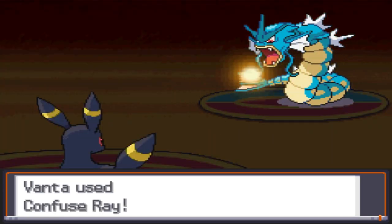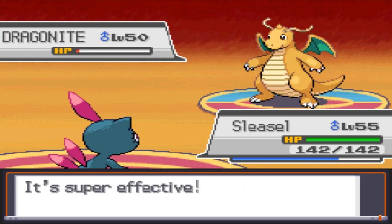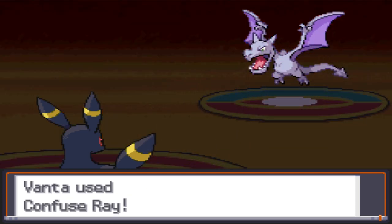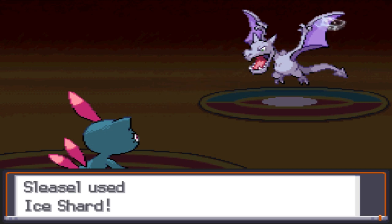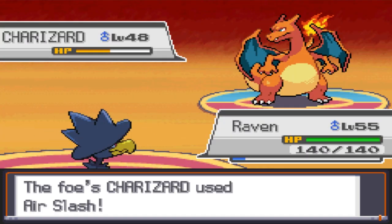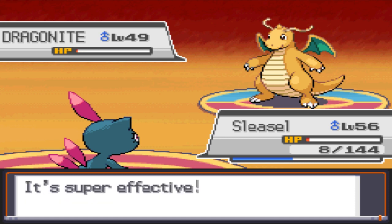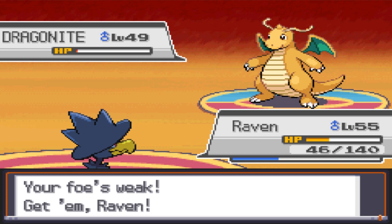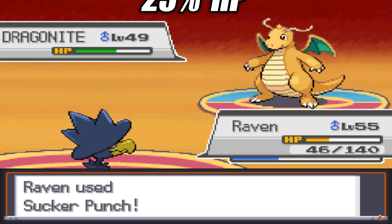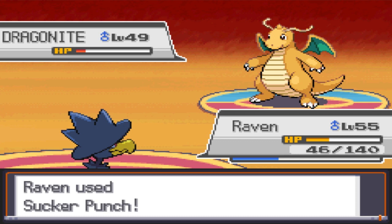He leads with Gyarados and we lead with Confuse Ray. It's a slugfest, but he uses up one of his Full Restores before another slugfest knocks it out. He sends out one of his illegal Dragonites, and Sneasel's Ice Shard does big damage and somehow lives an Outrage on 6 HP. Another Ice Shard finishes that Dragonite, and out comes Aerodactyl. I send out Banta to use Confuse Ray, and it gets off a Faint Attack before going down. Ice Shard takes down the rest of Aerodactyl's health, and we switch Raven to go against Charizard. Raven's faster, so we knock out Charizard with 2 Flies after taking damage from an Air Slash. The second illegal Dragonite comes out and gets one-shot by another Ice Shard. His last illegal Dragonite lives on a bit of health after an Ice Shard and knocks out Sneasel with Dragon Rush. I send out Raven, thinking it's over, and Lance heals his Pokemon. A Faint Attack does about a quarter of its health. I have Raven use Sucker Punch, and another Sucker Punch knocks out Dragonite, making us the champion with only Johto Dark-type Pokemon.